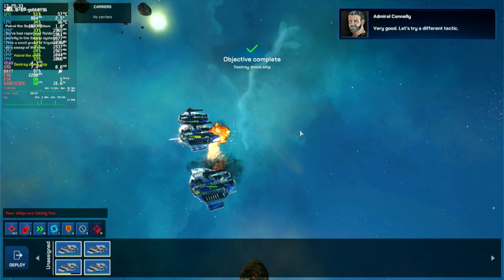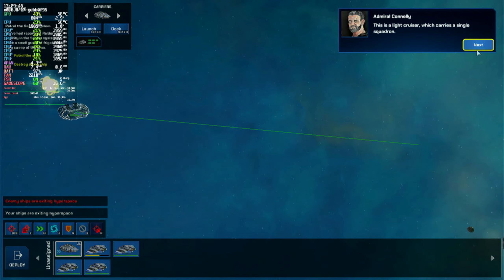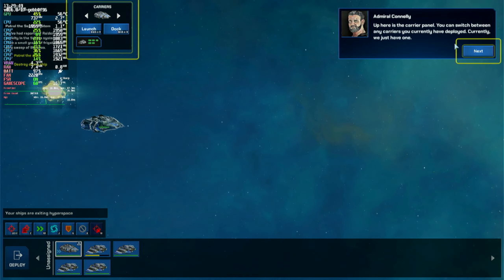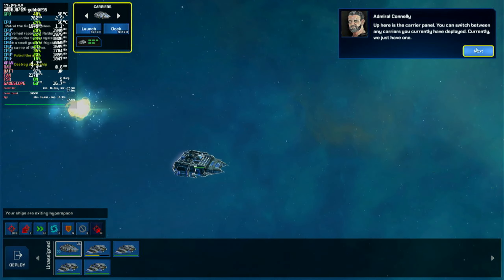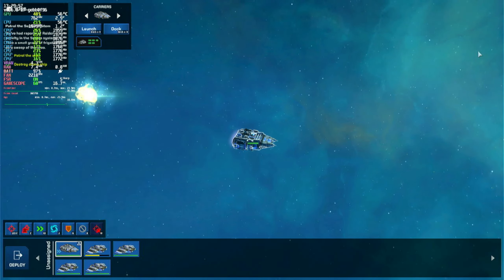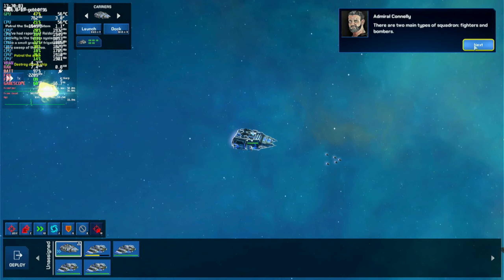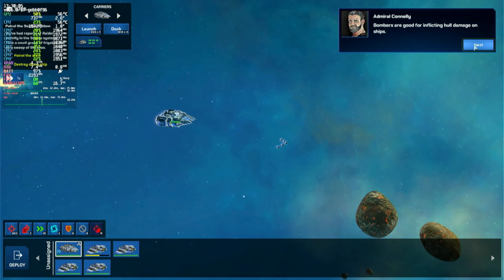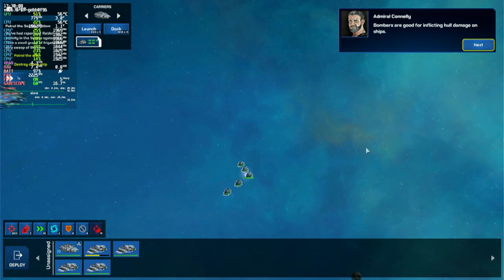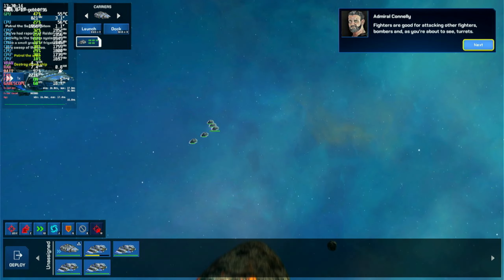Let's try a different tactic. Here are some old raider ships we can use for target practice. This is a light cruiser which carries a single squadron. Up here is the carrier panel. You can switch between any carriers you currently have deployed — currently we have just one. Click the launch button to launch. There are two main types of squadron: fighters and bombers. Bombers are good for inflicting hull damage on capital ships. Fighters are good for attacking other fighters, bombers, and turrets.